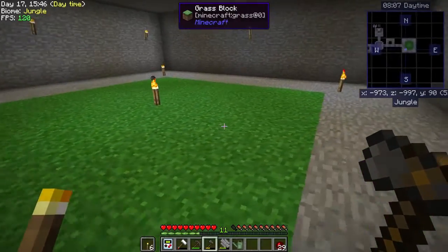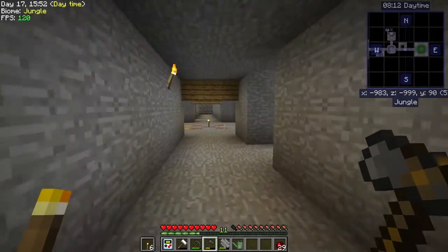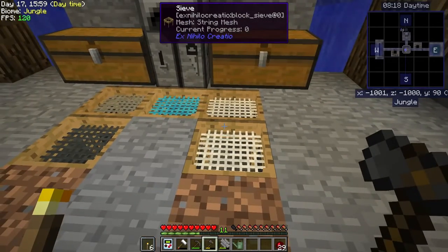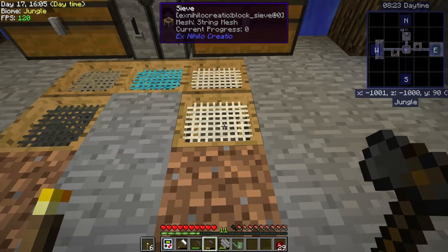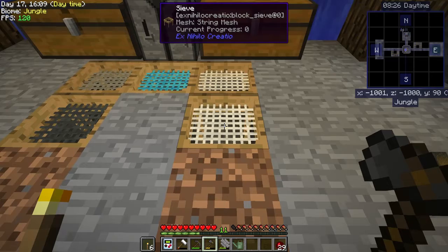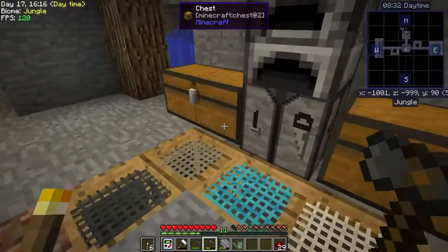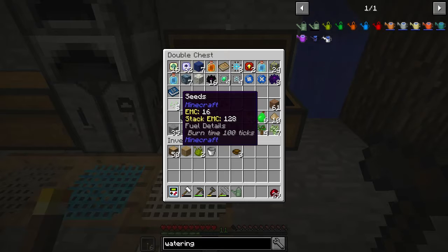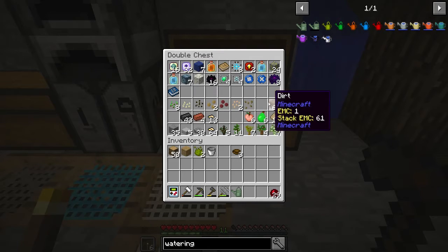I made a little nine-by-nine patch of dirt and then sieved some dirt. I harvested up a couple of stacks of that and sieved it. I used just the plain string mesh because that gives you the base seeds. We now have eight seeds: a pumpkin seed, a melon seed, some sugar cane seeds, potato seeds, carrot seeds, and an extra grass seed.